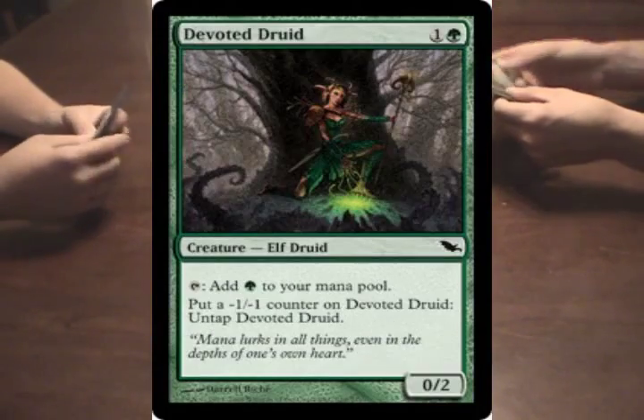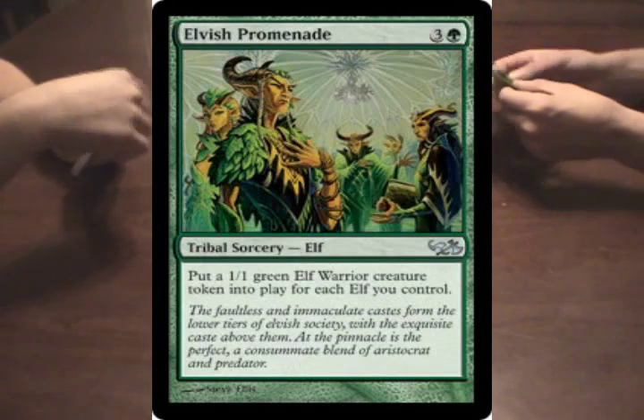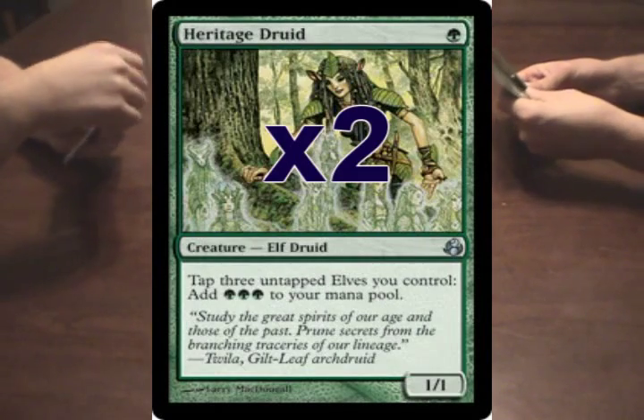Michael kept his opening hand of Coat of Arms, Llanowar Elf, Devoted Druid, Heritage Druid, Elvish Promenade, Heritage Druid, and a Forest.